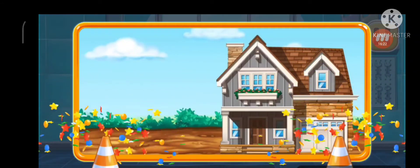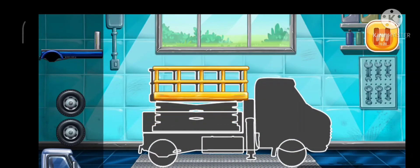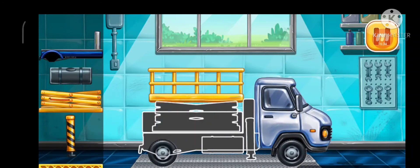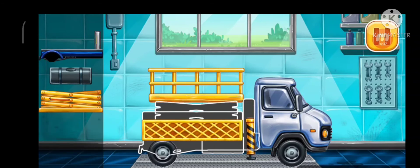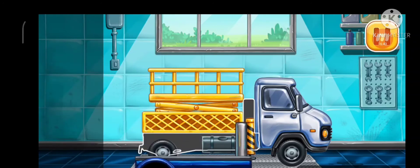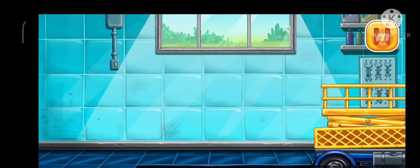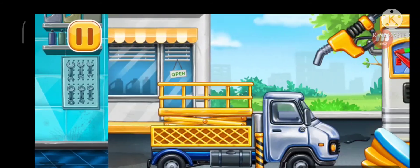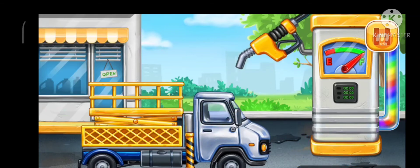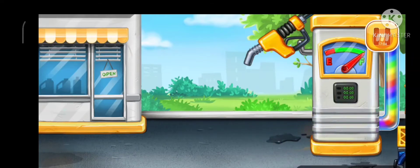You're doing really great. First we need to assemble the bucket lift. Keep up the good work. Filling — bucket lift, press the pump. Keep it up. Paint our house.